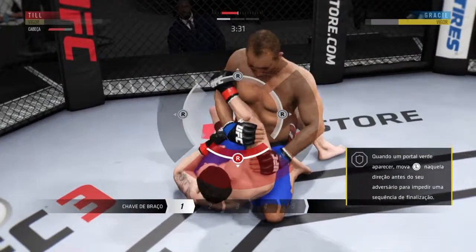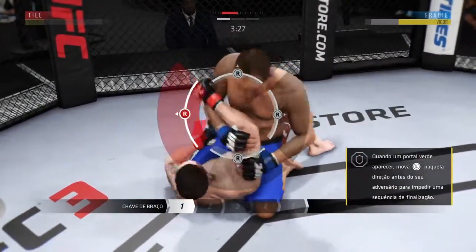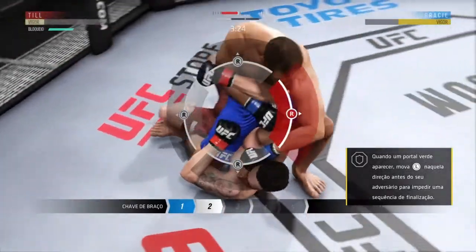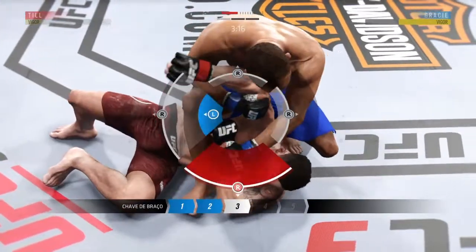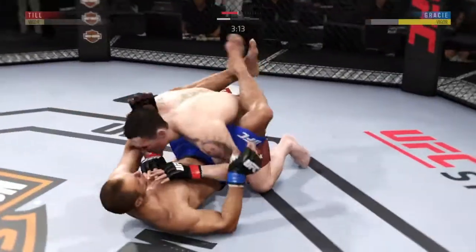Oh, looks like he's going for an armbar here — how tight is that? He's got the arm, now he's going to throw his leg over. Turns the hips, he's going to sit back, and his arm is out!